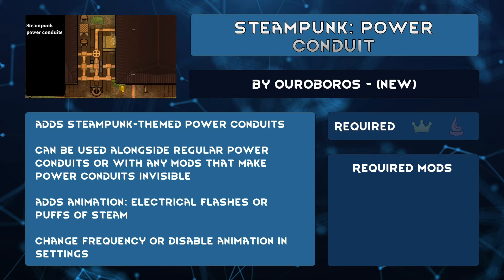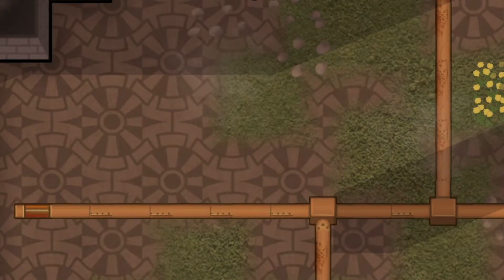I've covered a couple of Ouroboros' steampunk mods in this weekly series, but this week adds a little extra. Steampunk Power Conduit isn't a replacement to normal power conduits — you can choose which one to use. It also works with mods that make power conduits invisible, so you can use the steampunk ones if you like the visual but hide the regular conduits. What makes these special is that they have animations — they can flash with lightning or release puffs of steam. Of course, you can change how often that occurs or disable it altogether in the settings.